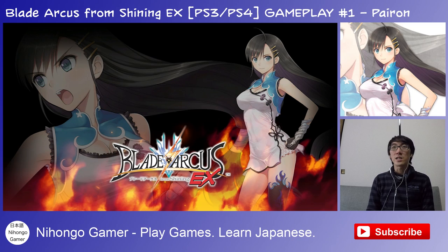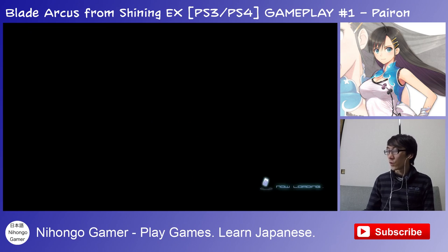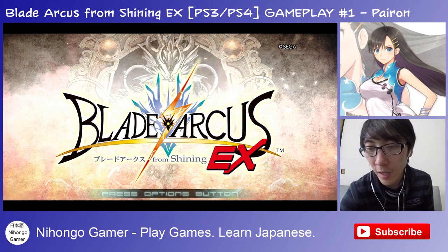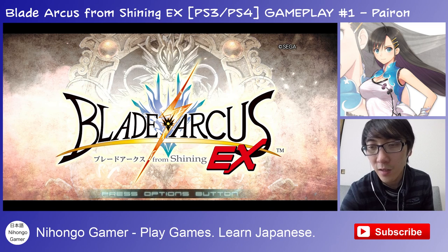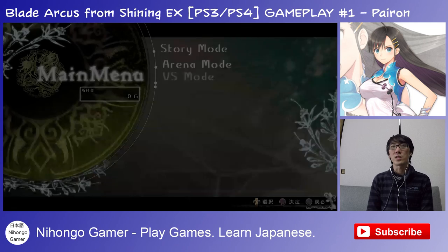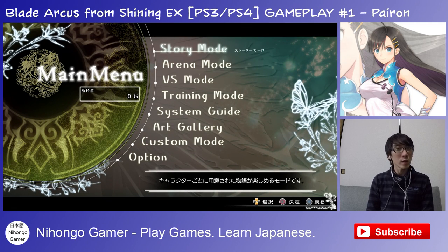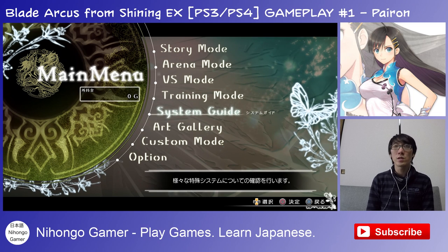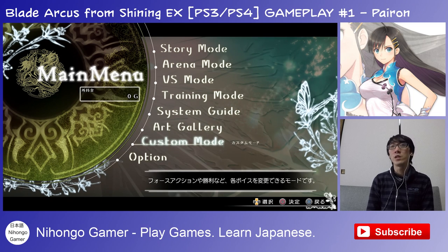So as I understand it, she is a new character designed especially for the game. It's very loud in my headphones so I'm just going to turn myself down. Let's press the options button. We've got a story mode, arena mode, versus mode, training mode, system guide, art gallery, and custom mode.